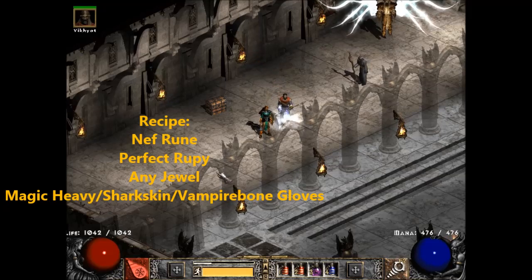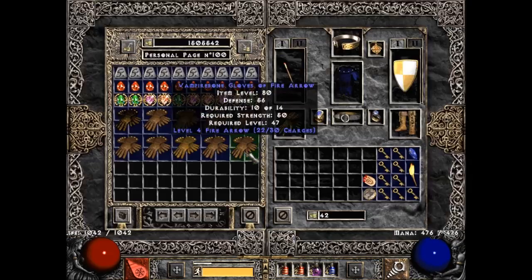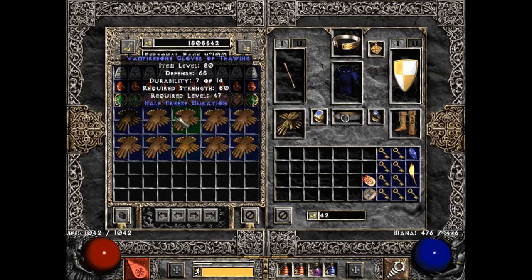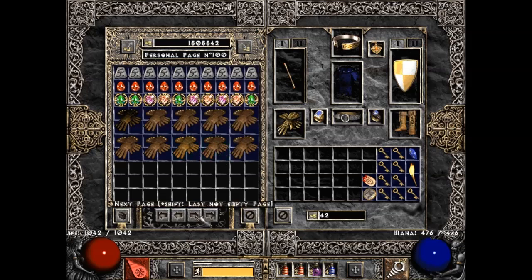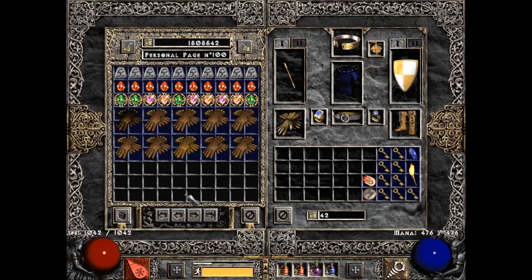Hey guys, this is Nostalgia. It is 11:42 p.m. Eastern Standard Time, and we're going to be crafting 42 pairs of Blood Gloves. I need some upgraded Blood Gloves for my Javazon — mainly ones that have Res, Strength, Dex, higher Crushing Blow, Life Leech, 2 Javelin and Spear Skills, and 20% increased attack speed. There's also a chance I'll get some decent gloves for my Boazon, so that's just another reason I'm doing this.